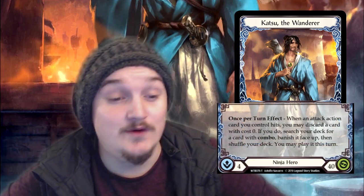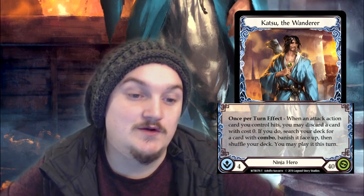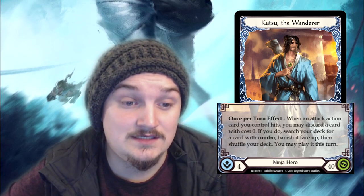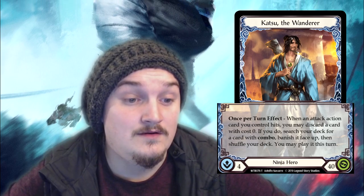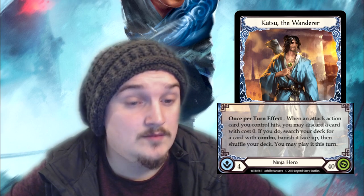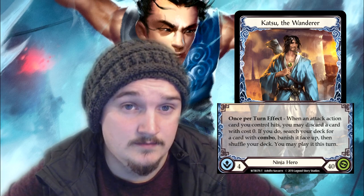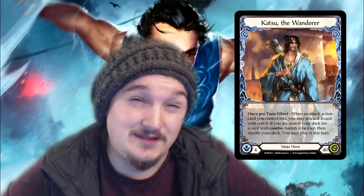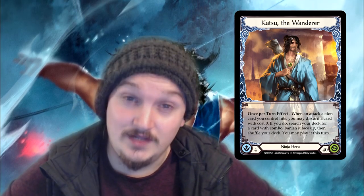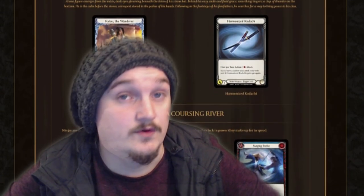Katsu the Wanderer is a 40 intellect, 40 health ninja hero. Once per turn effect: when an attack action card you control hits, you may discard a card with zero cost. If you do, search your deck for a card with combo, banish it face up, then shuffle your deck. You may play it this turn. Basically, all you need is a zero cost card to pitch at the start of your turn to get its effect off and start getting all your combos rolling.